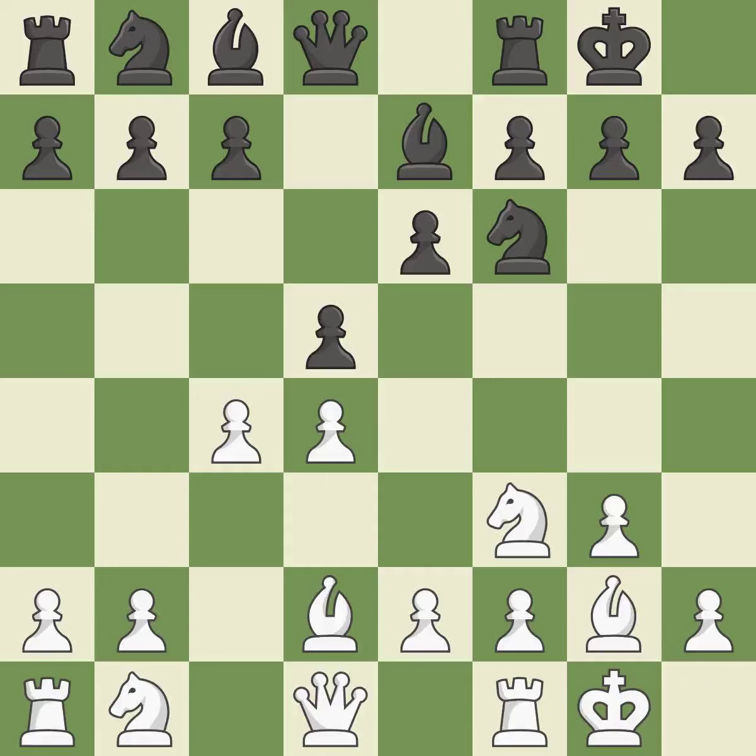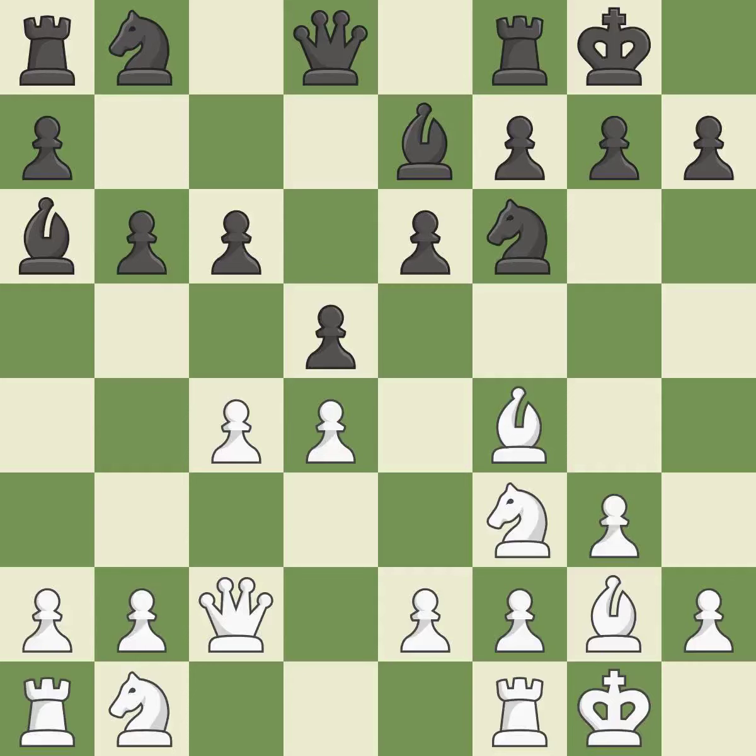Castling develops a rook while also moving the king to safety. Castling to the same side of the board as the opponent tends to lead to less sharp positions compared with opposite-side castling. This defends the attacked pawn, and this develops a bishop off its starting square, getting it into the action. It is the last book move. This keeps the material balance in check.